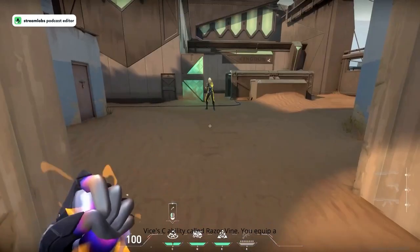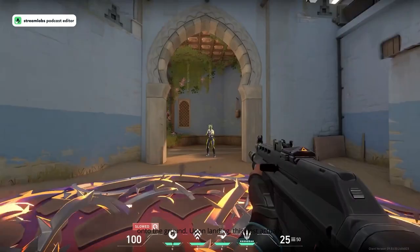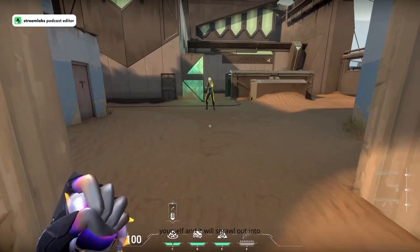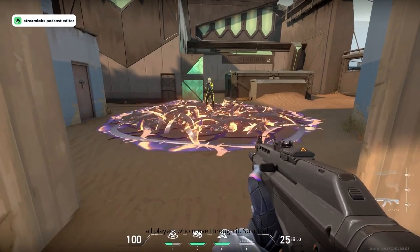Next we have Vice's C ability called Razorvine. You equip a nest of liquid metal and fire to launch it out onto the ground. Upon landing, the nest actually becomes invisible. Then you activate it yourself and it sprawls out into a larger Razorvine nest, which slows and damages all players who move through it.